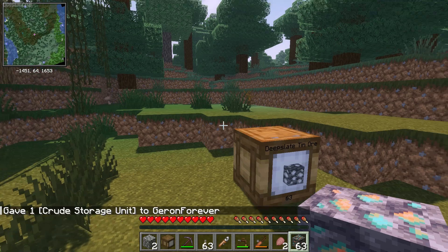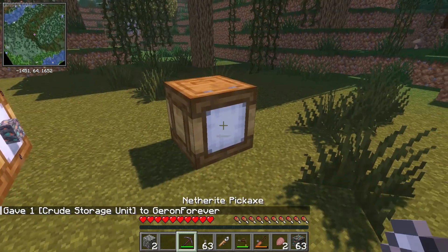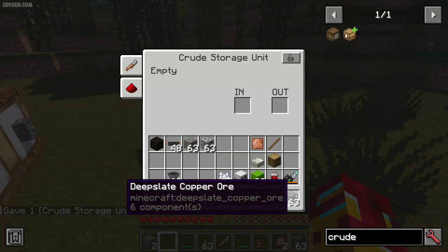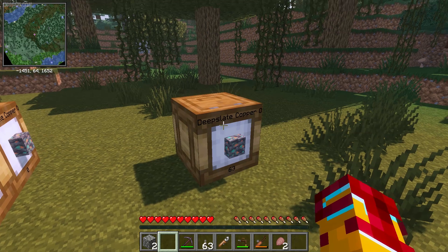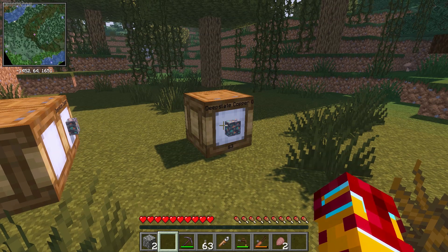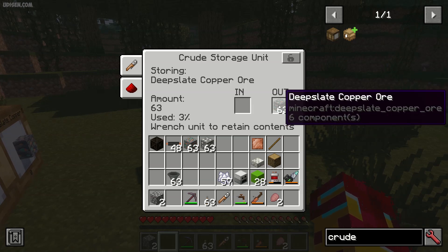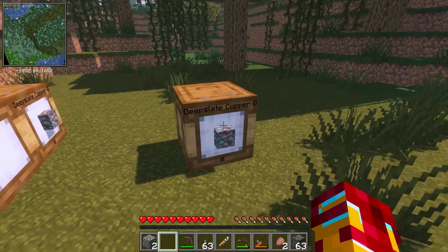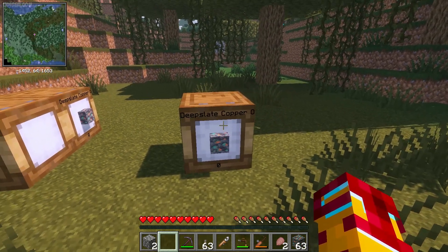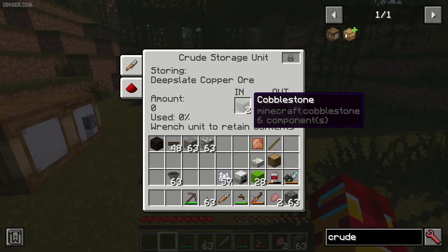How does it work? It works with only one type of item. Place this crude here. If I place deepslate copper ore here in the left slot, you cannot place any other ore item inside this unit at all. But you can place in one block 2048 pieces, or 32 stacks, of this one item. If you choose this option, you can always put only deepslate copper ore in this thing. You cannot put cobblestone or something else — as you see, it does not work.